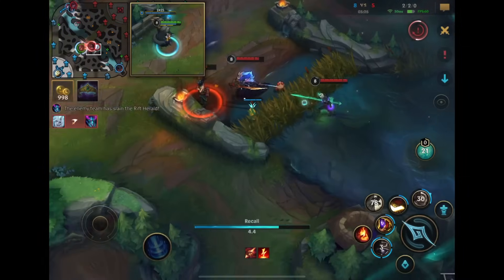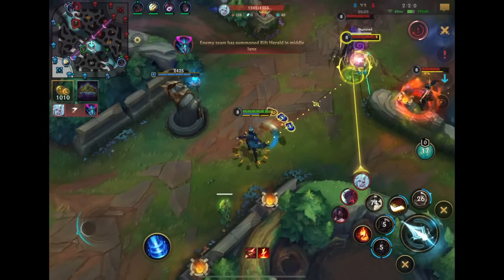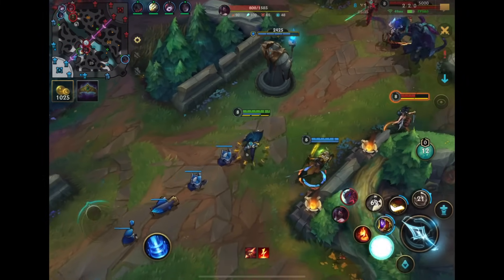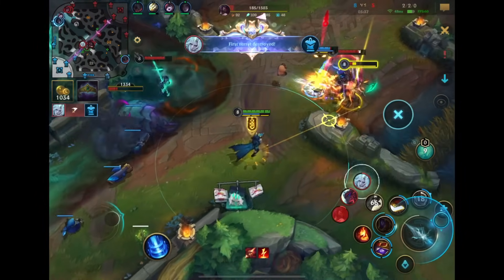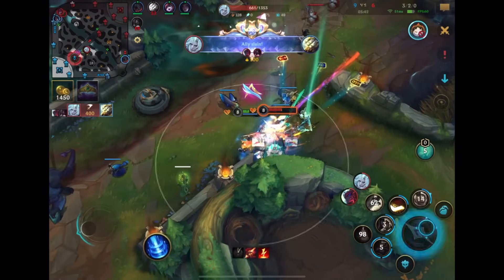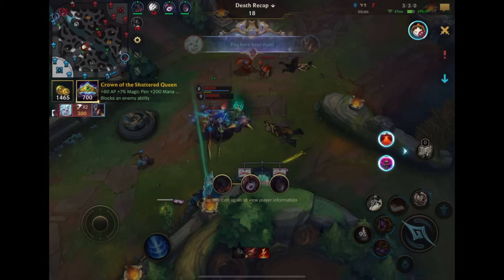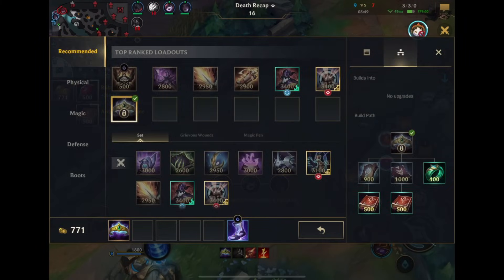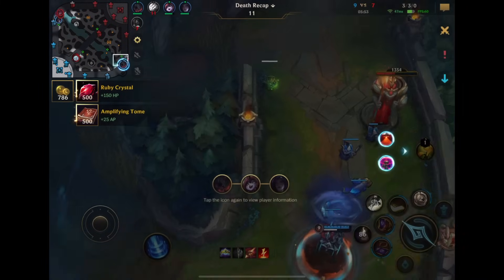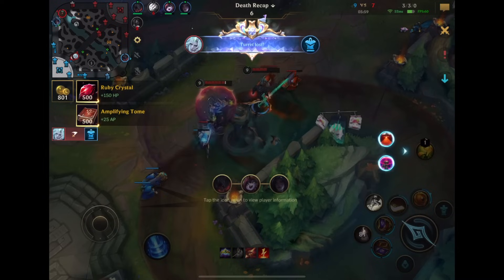Super important also to last hit minions with Twisted Fate — you want to be getting as much farm as possible because every time I auto attack, I get a minion, and I also get gold from my passive. So you get bonus gold for farming. Master Yi is going in — we get the Akali, but this is still a 3v2 scenario. Maybe I shouldn't have gold carded Akali because I think she might have already been dead. I should not have followed that play — Master Yi just ran in 3v2.